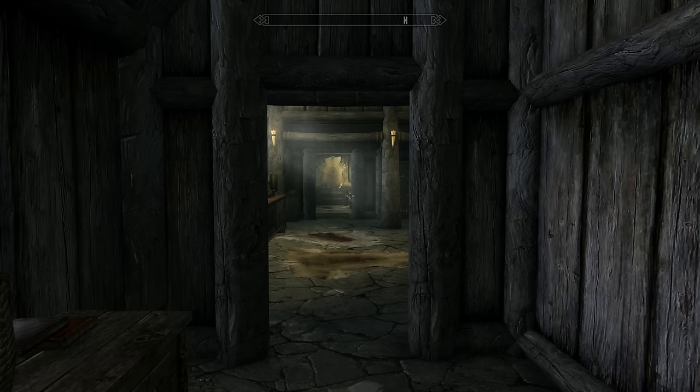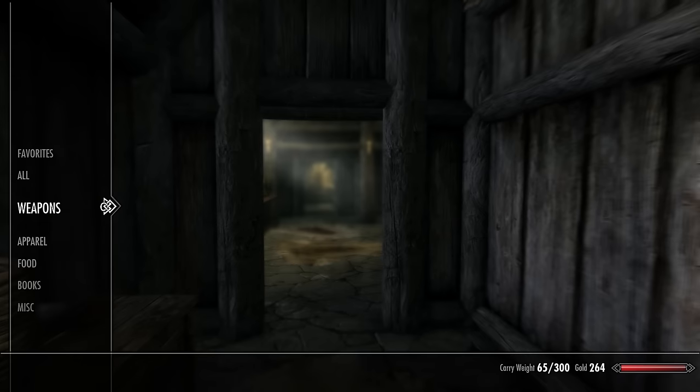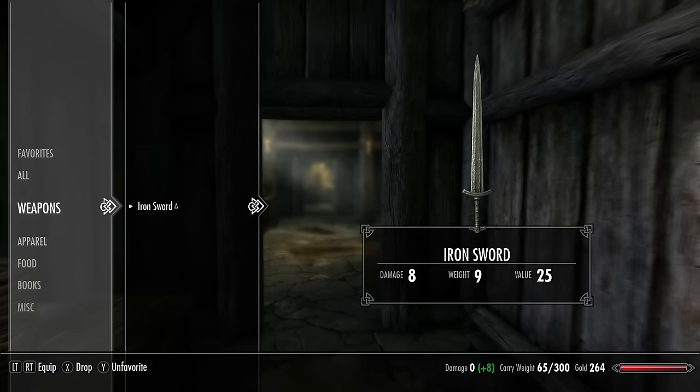Okay, sorry about that guys, but now we're in the game and I am ready to show off this brand new mod — possibly one of the worst mods ever created, but you guys can be the decision makers of that. So first off I'm going to show you one part of this mod. Let me go into my items right here, select a weapon, and unfavorite this iron sword. Listen very closely — this isn't me speaking, but listen.